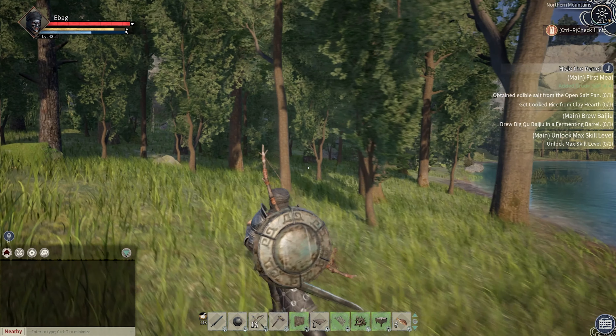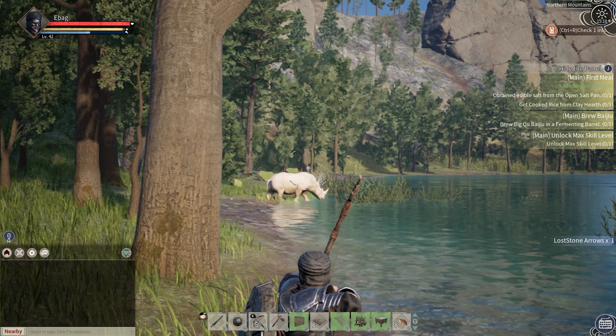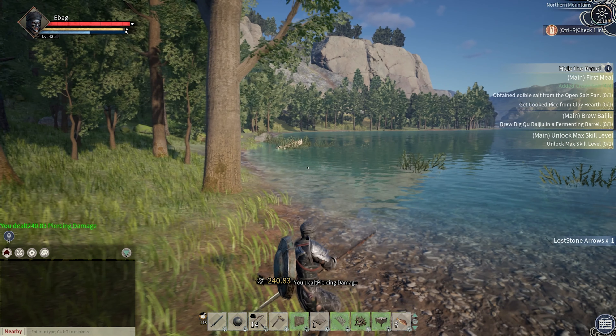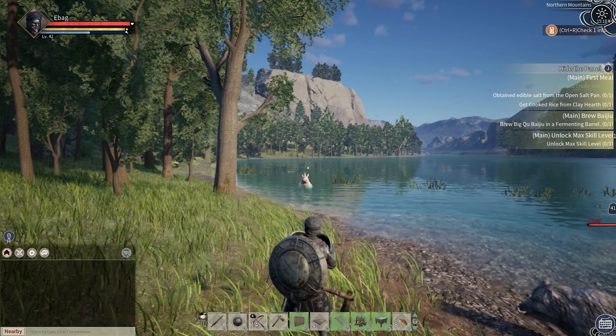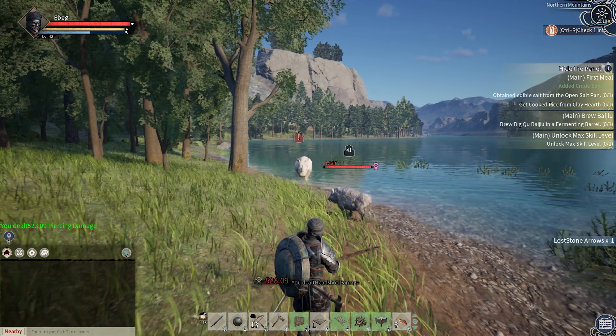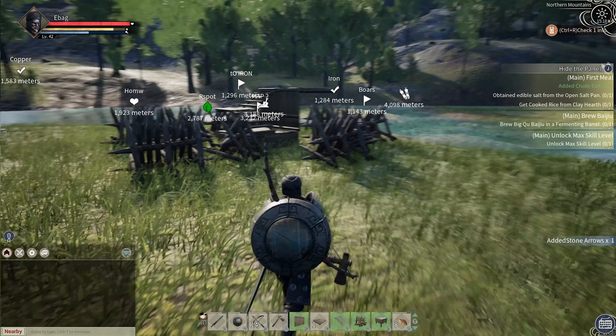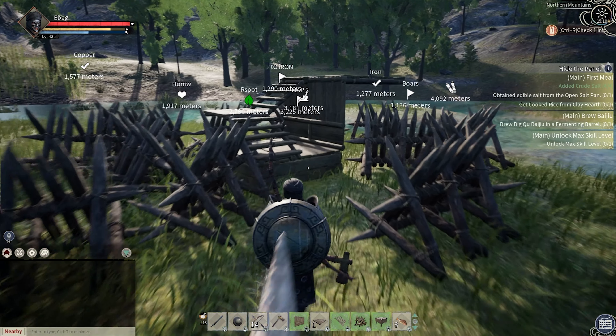He should be coming towards us — there he is, he's just big so he should be making his way now. Like the boars, they will break aggro every so often so you just have to keep poking them until they decide to come over. They do some damage but they're slow and you can outrun them — not like boars that run in quick. Just keep poking them and luring them in. Here he comes, now we just got to run back.